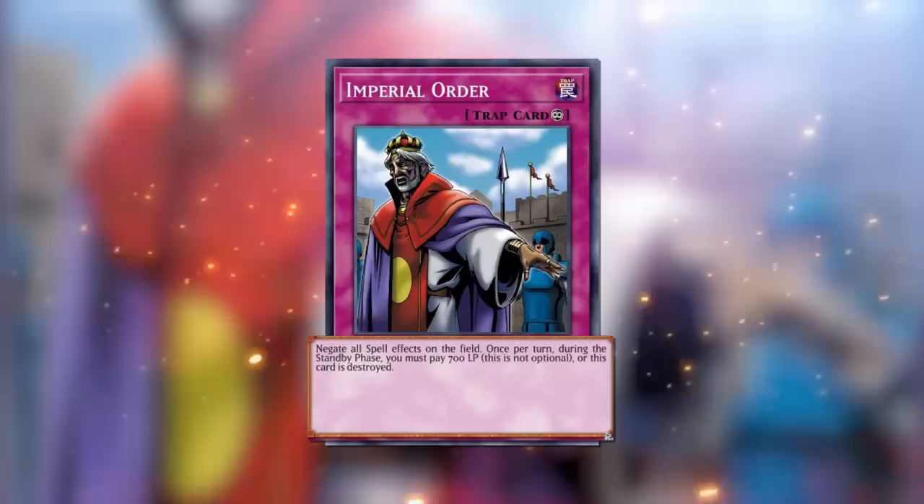So I assume from what you just said that this card is a problem. I am holding a problem card. Oh, it's shiny! It's called Imperial Order. I've never heard of Imperial Order, but it is a trap card. As per classic Yu-Gi-Oh thing, the text is unfriendly to people with bad eyesight.